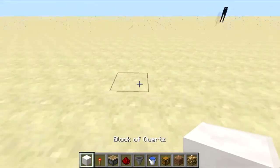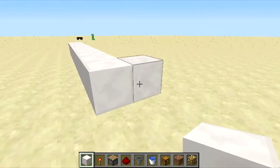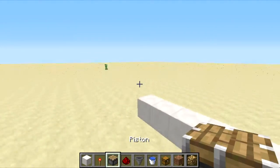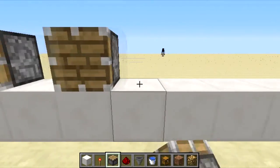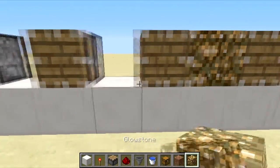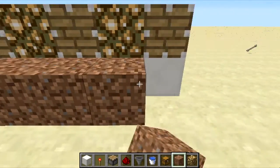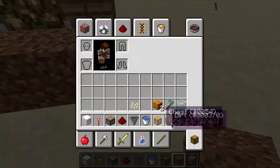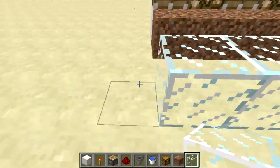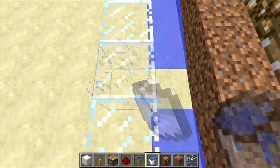So first thing you do, you go along 17 blocks. Then you go along every other block and put the piston — one at the start, one at the end — then put some glowstone in between, some dirt along the bottom. Then put some glass around it and some water either side against the middle.